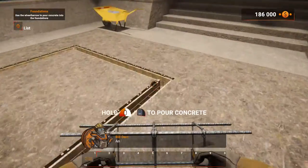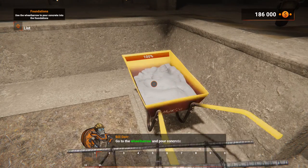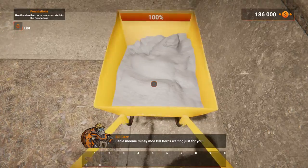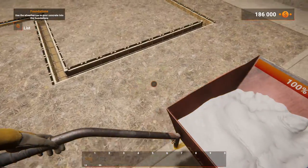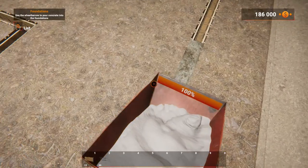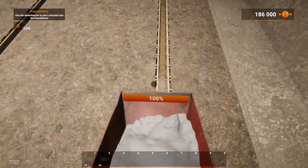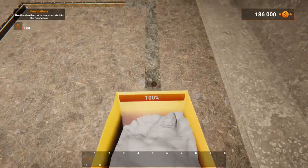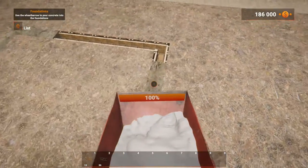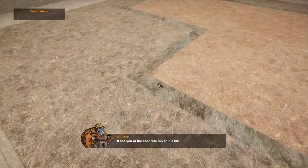Good job! Now it's time for the crème de la crème — pouring the foundations. Go to the wheelbarrow and pour concrete over the foundations. That's it for this part; I'll see you at the concrete fixer in a bit — yee-haw!